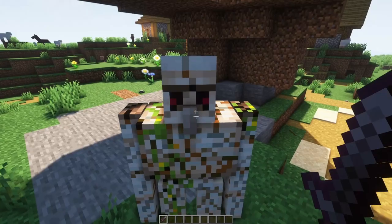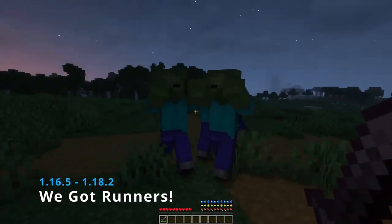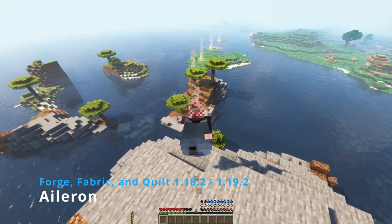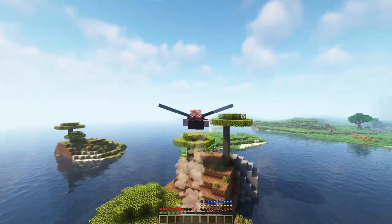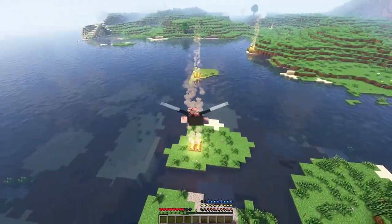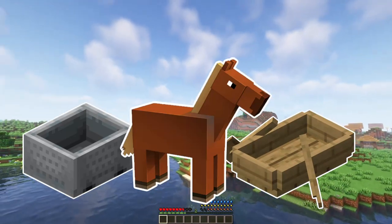The next three mods are pretty simple. No Iron Farm removes iron drops from iron golems. Runners adds variation to mobs' movement speeds. And Illyrian rebalances the Elytra, requiring campfires to keep you up in the air instead of fireworks. So now Elytras don't make all other forms of transportation — like rails, horses, and boats — completely obsolete.